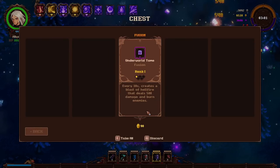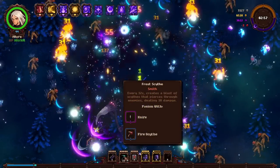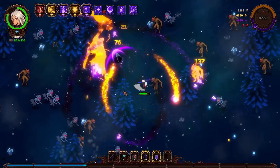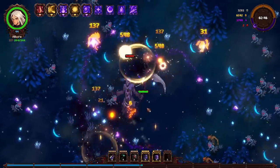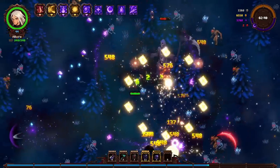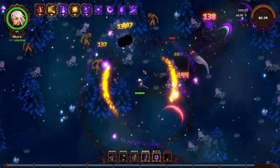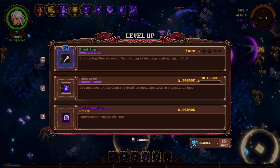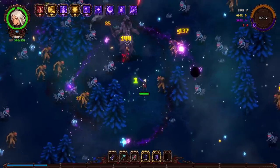Underworld Tome, ten seconds, blast of hellfire deals 500 damage and burns enemies. Sure. It wasn't that one, it was the other one — oh, it matches with the book, of course. That's actually really good. And yeah, I've got plenty of healing. The Darkness Cloak wants a fire scythe or a knife — if we can find either of those.